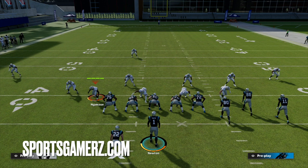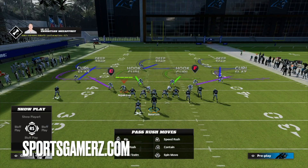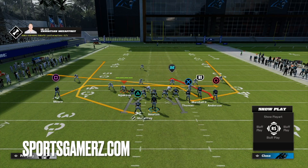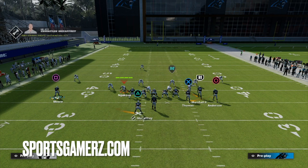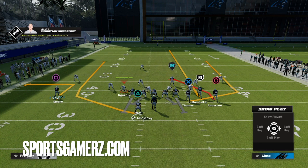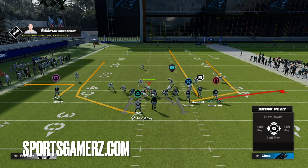This lazy Cover 3 defense is becoming pretty popular since EA decided to patch a lot of the Cover 3 beaters. Now the setup on this play is super simple. All you're going to do is put the outside receiver that's by himself on an out, streak your inside slot receiver, and put your outside receiver on a flat. That is it. The reason why this play works so well is the unique routes to your running back and tight end.